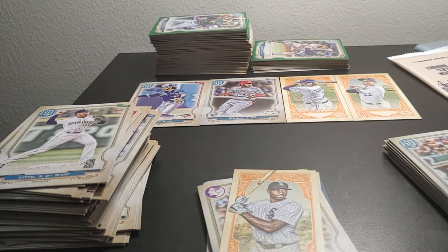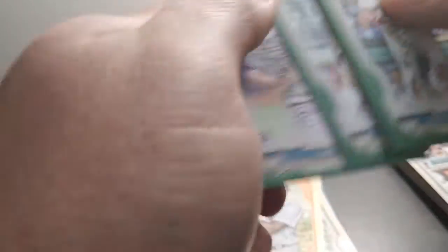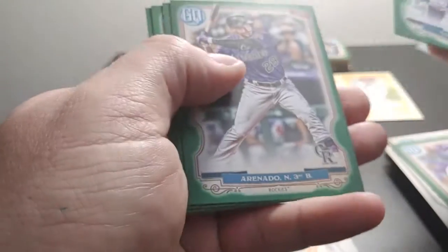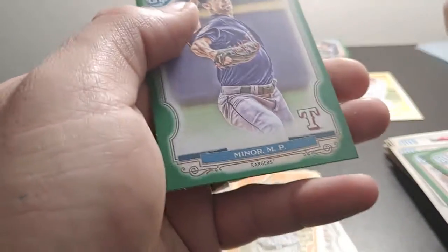Now we got these green parallels — give me a Luis Robert parallel, would you? These things are so staticky they don't want to stay. It's got Kingery, Jolito, Seager, Mentor, Anthony Kay. No bazookas, no logos, and Anthony Kay. Last pack — last pack mojo, give me something good, give me something, anything. Miggy Cabrera, Nolan Arenado, Colin Moran, Brock Burke, Mike Minor.